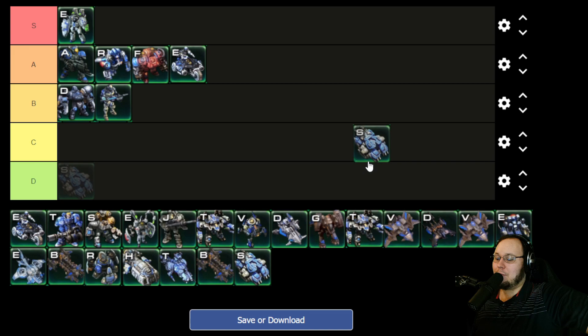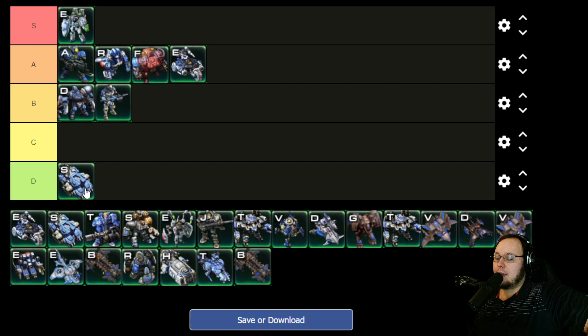The Heavy Crucio Siege Tank — I'm sorry, I'm putting this in D tier. It's so boring. This unit is the Siege Tank but a little bit bulkier and has a 50% chance to stun. I hate this because there is nothing that you can do except hope that it works. There's no skill involved, you don't use it in any different way besides the Siege Tank. It's just the Siege Tank. And I've made so many Siege Tanks in this game — this is just the same thing but with an RNG component, and I don't like randomness. I actively dislike randomness in games.